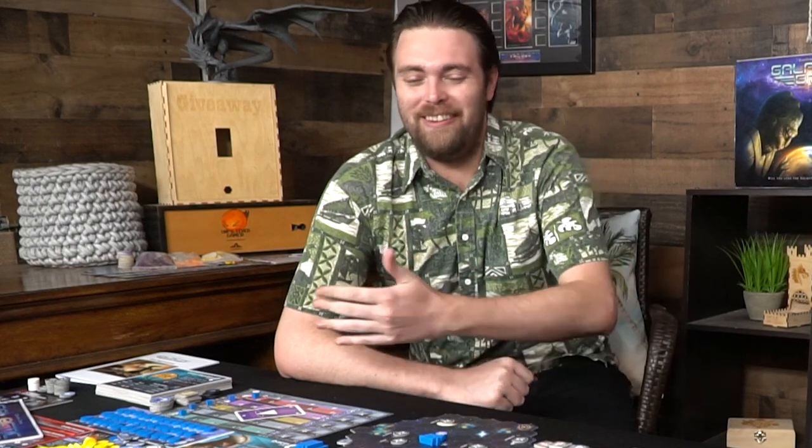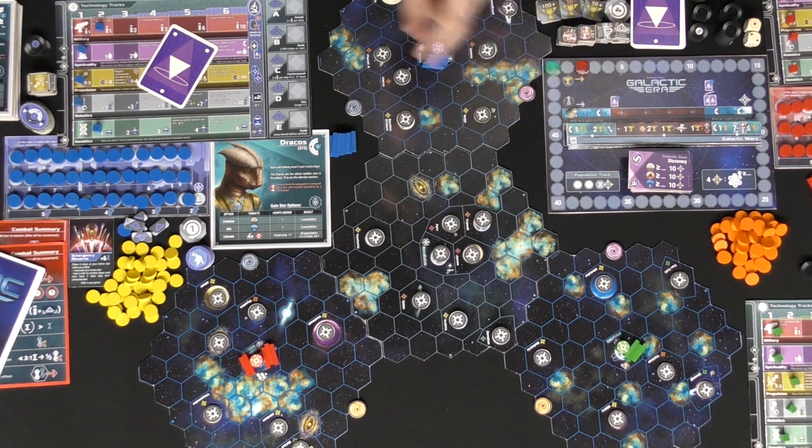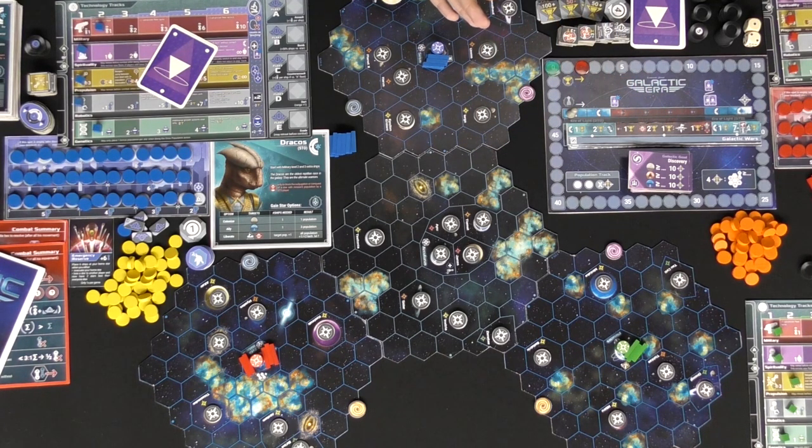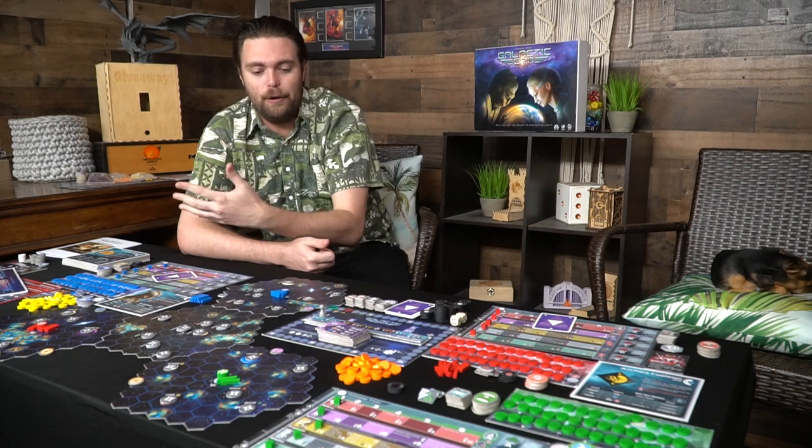Welcome to the game Galactic Era. This big setup you see here is set up for three players, or two players with a dummy player. You're going to be setting up this board that plays two to three players and picking the board closest to you. I have blue set up here, red as the dummy player over there, and green as another player in the far corner. This game does play the solo variant as well, but we're just going to be talking about this one and the higher player counts.